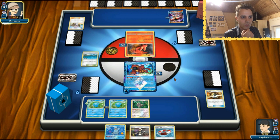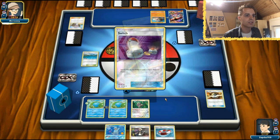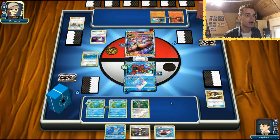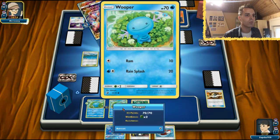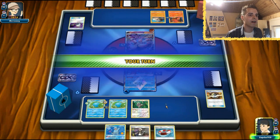Here comes the amazing Jet Punch - 30 and 30. Wooper does have 70, which is good, so we managed to survive. We got an energy. We can have Switch Wrap so we can heal. Hopefully we draw into an Aqua Patch. Energy of the turn.